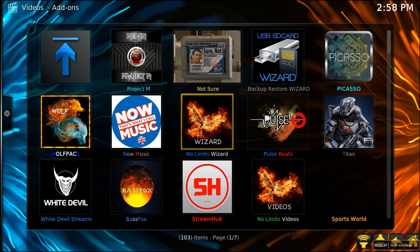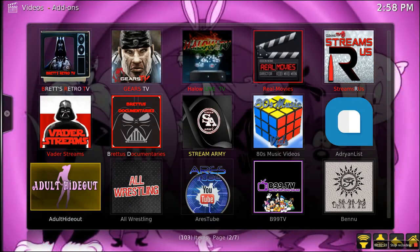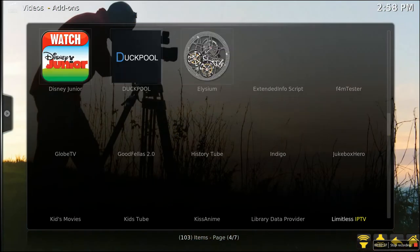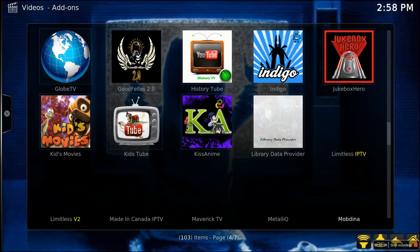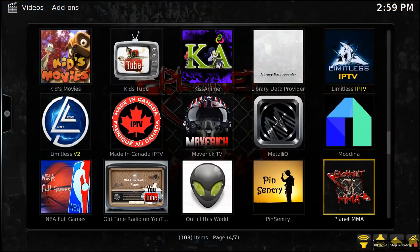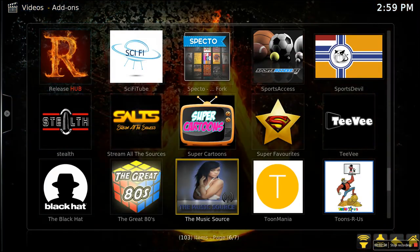Under video add-ons, there's an adult content section. You just go to whatever one you see there — there's a ton underneath, just look for them and they'll have triple X titles or whatever. The password is 2017, so you just filter through. If you see something with adult content that you want to watch, you click on it and input the password 2017.